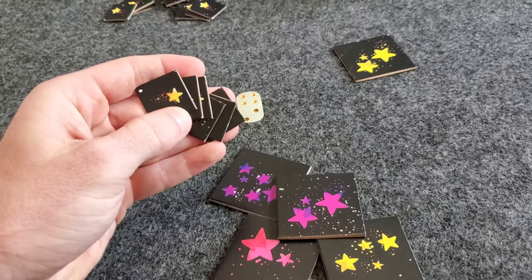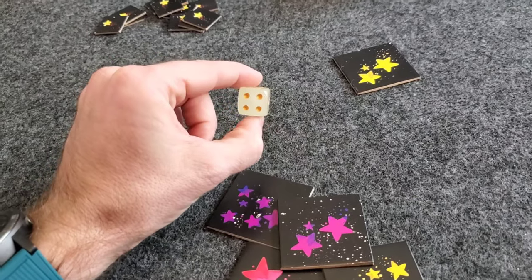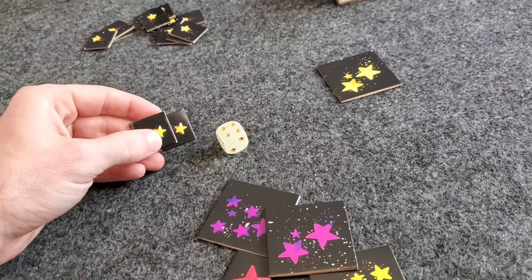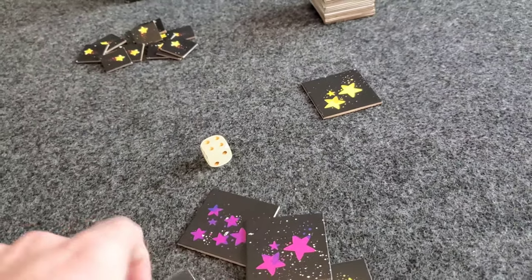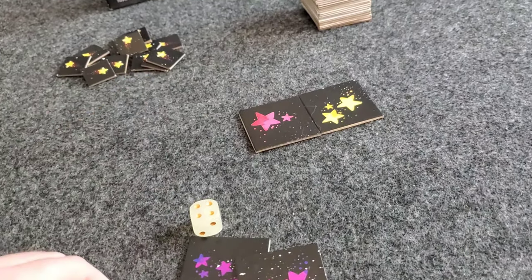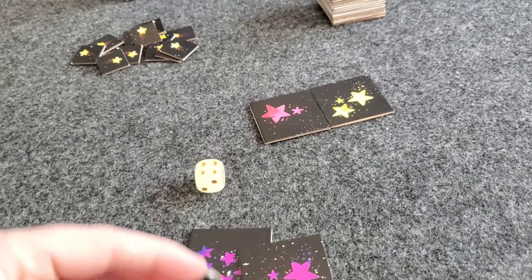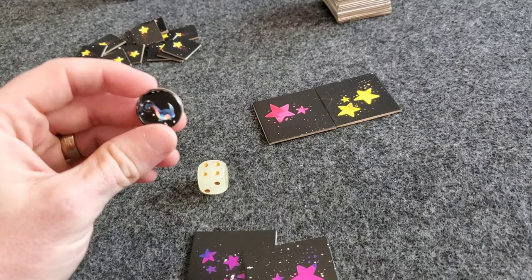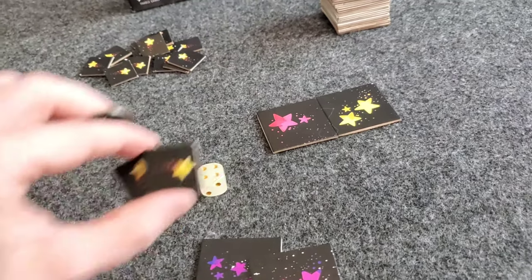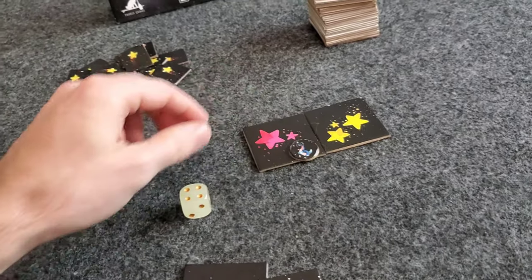You start the game with six stardust tokens. For every one you spend, you can adjust the die roll by one. So you could spend two stardusts to make a four become a two. The stardust tokens also work when you're trying to place one of your dinos — if you rolled a four, you could spend two stardust tokens to place your dino on the two tile.